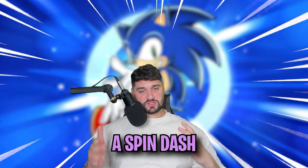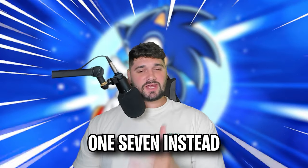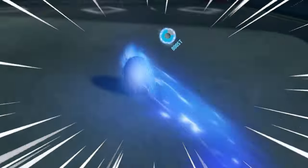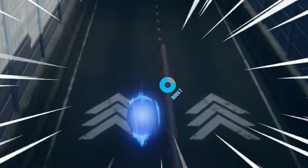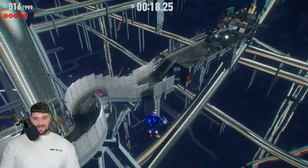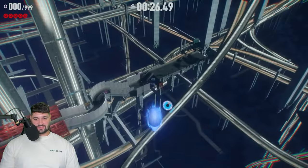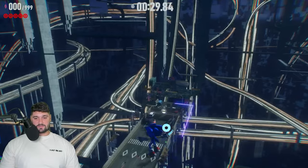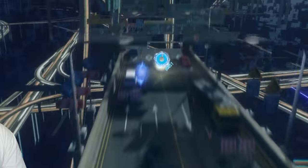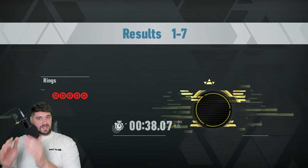Myth number four: you can use the spin dash to skip all of Cyberspace 1-7 instead of the magnet dash. We're in Cyberspace 1-7 — City Escape — and let's see what the spin dash can do here. Oh my god, look how far we're going! I died, but let's try again. With momentum turned up all the way, myth number four is true: you can skip Cyberspace 1-7 using the spin dash instead of the magnet dash.